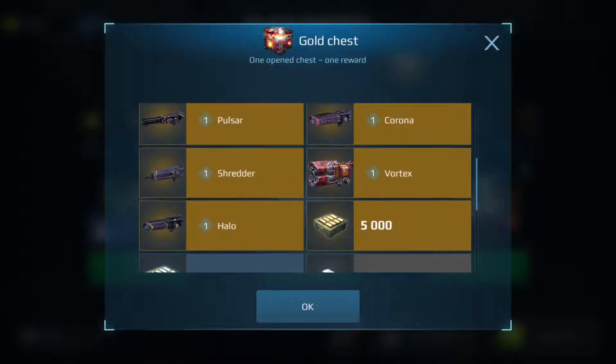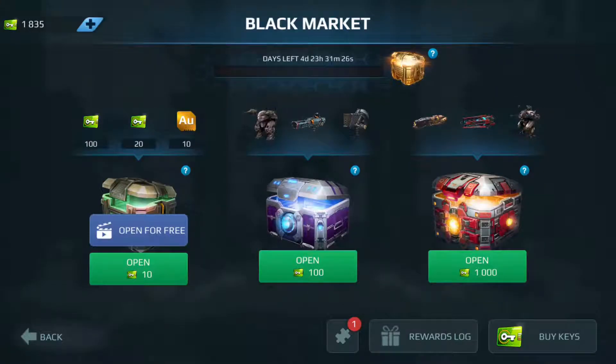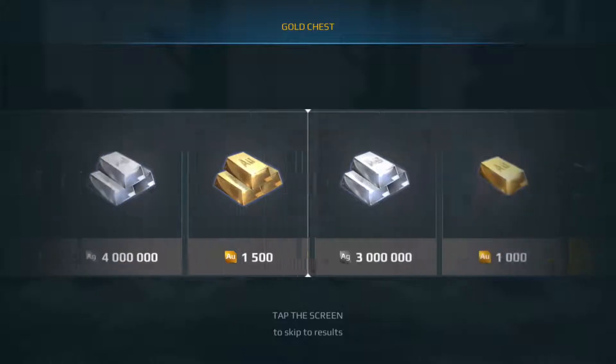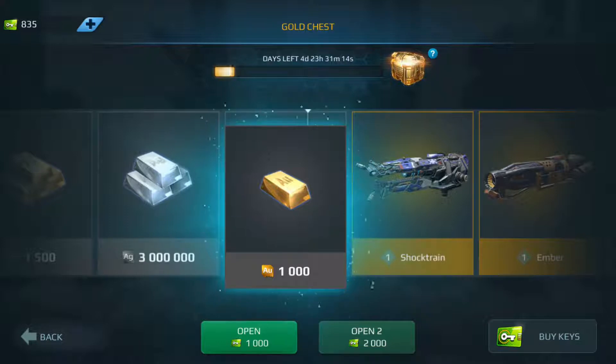My choices would be another Corona or another Halo. Let's go and see what we get. And we're going to land on... 1,000 gold. Better than nothing, but my pilots are pretty much all up to the level I want them to be. I have no intention of going past level 30 — I think it's a complete waste of gold even to get to level 30, but that's as far as I'm willing to go. I'll save that 1,000 gold for hopefully another event where we had a 25% reduction in silver cost and maybe use some gold to speed up upgrades, assuming I have the silver.